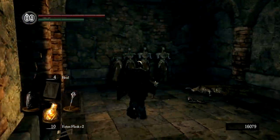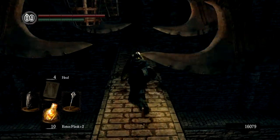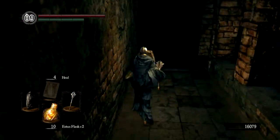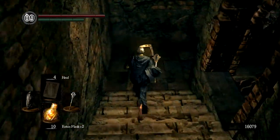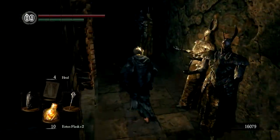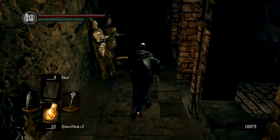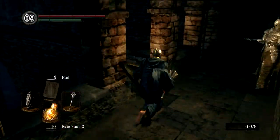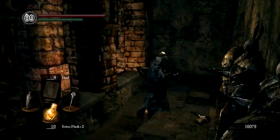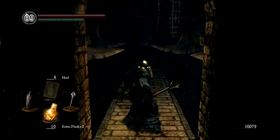There's a tar pit down there that will slow you down unless you have the rusted iron ring, which I showed off earlier — that will make your movement normal in viscous liquids. The only reason to go kill the titanite demons below is to get demon titanite early on in the game. There's a non-respawning titanite demon at the entrance to the demon city of Izalith.